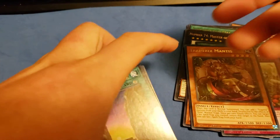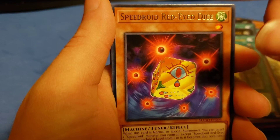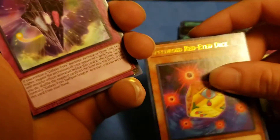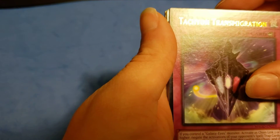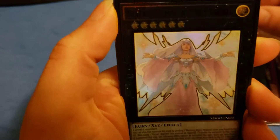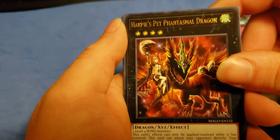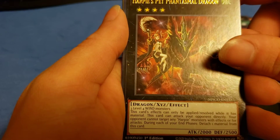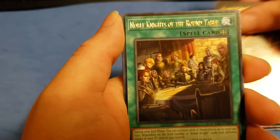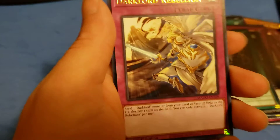I'm looking for a Stratos, I really need a Stratos. Hidden Temples of the Necro Valley, Speedroid Red-Eyed Dice — nice. Tachyon Transmigration, Mistaken Accusation. Beatrice Lady of the Eternal. Harpy's Pet Phantasmal Dragon — maybe I'll make a harpy deck now, though I don't have a lot of harpy monsters. Noble Knights of the Round Table. Zodiac Drident. And Dark Lord Rebellion — that's the second one.